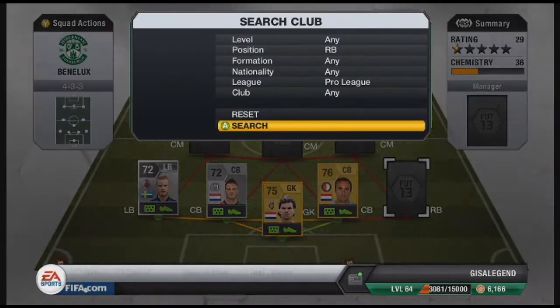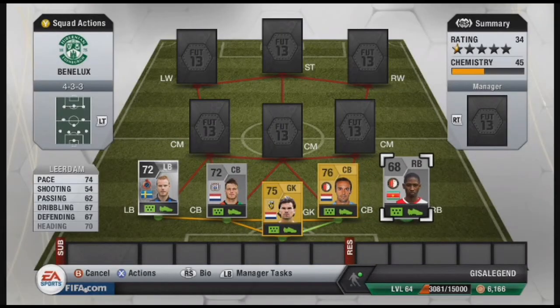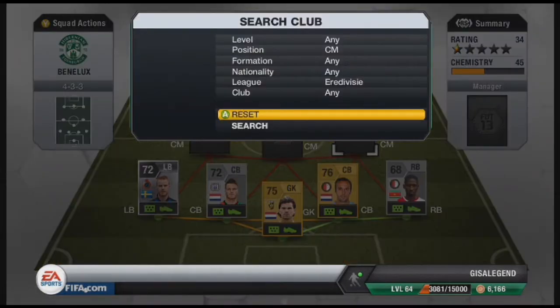For right back, it's Lerdam. We originally wanted to use a 433 going cheap enough but went with Lerdam. He has 74 pace, 50 shooting, 62 passing, 67 dribbling, 67 defending, and 70 heading. Cost 150 coins — quite a bog-standard right back to be honest.